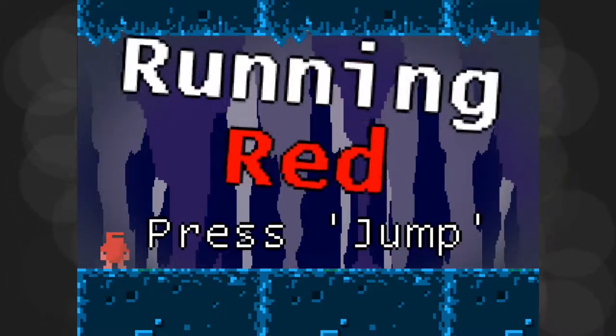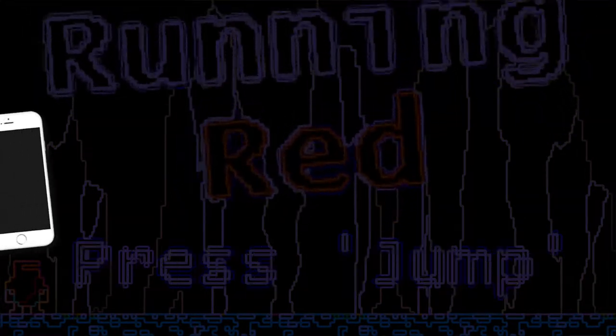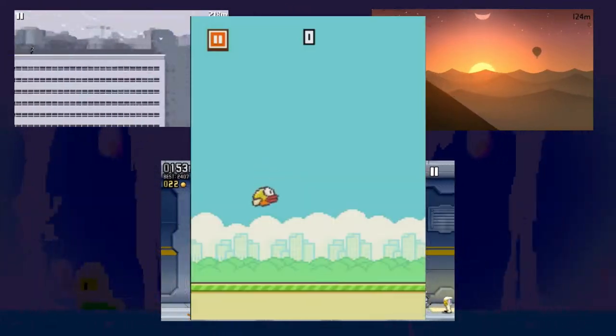Running Red is in a sub-genre of the 2D platformer known as an Autorunner. This style is particularly popular on mobile platforms because it lends itself well to the single-button control that you get with a touch screen. Popular examples include Cannibalt, Alto's Odyssey, Jetpack Joyride, and Flappy Bird.